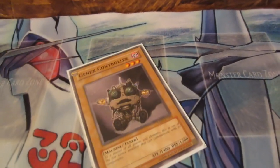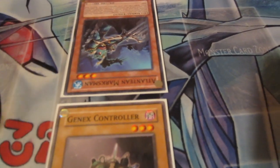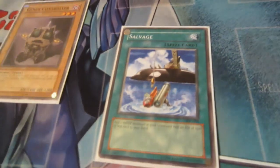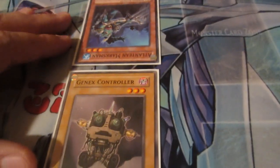How do I know whether to put it in attack or defense mode? Marksman here has 1,400 attack with zero defense. You can have 5 monsters on the board at any time, and 5 spells or traps. You can actually just set a spell face down, just like a trap. The monster with the highest attack points wins the battle. If both have 1,400, they both die and go to the graveyard.